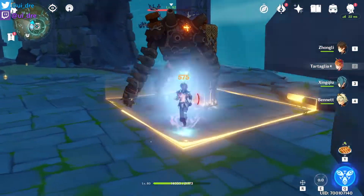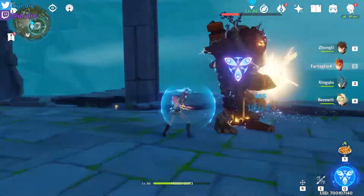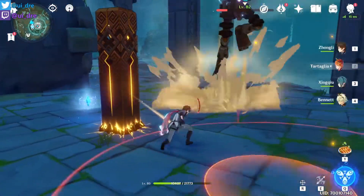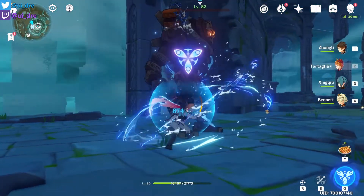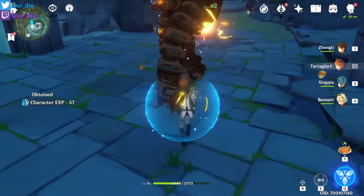I have him at half HP now. Let's swap to Childe for some comparison — Childe without any supporter and without his ultimate. You can see that the numbers come out way faster. Childe is also attacking very fast. This just shows that Zhongli is not made to be a main DPS, but he is still viable as a DPS.